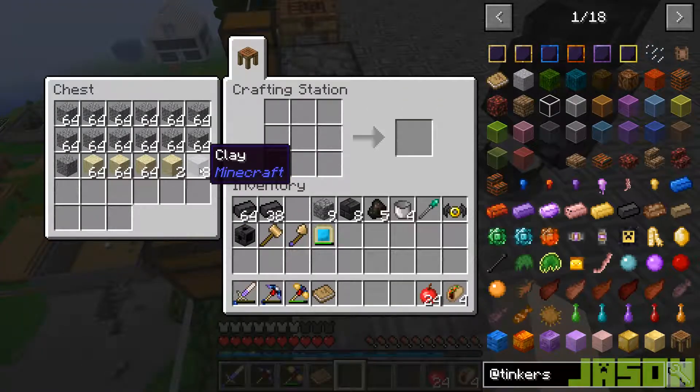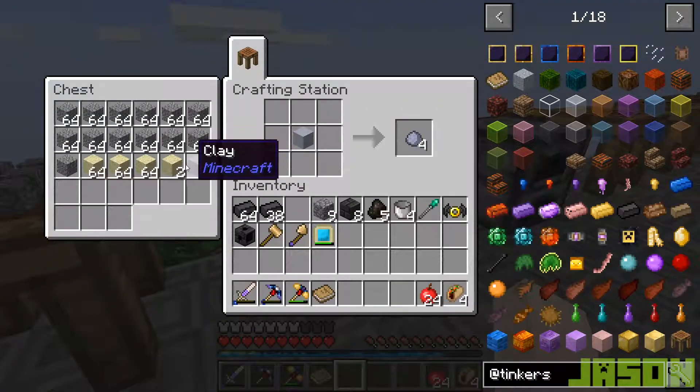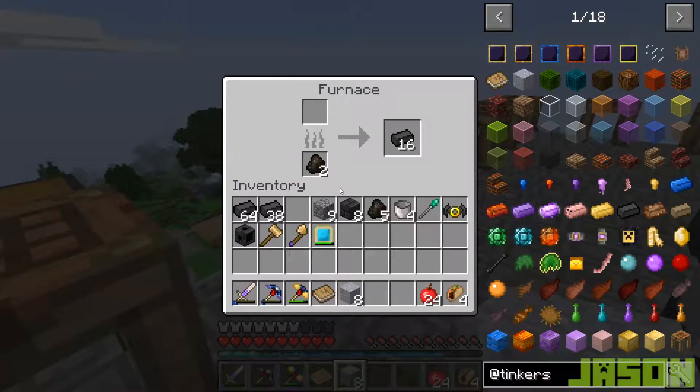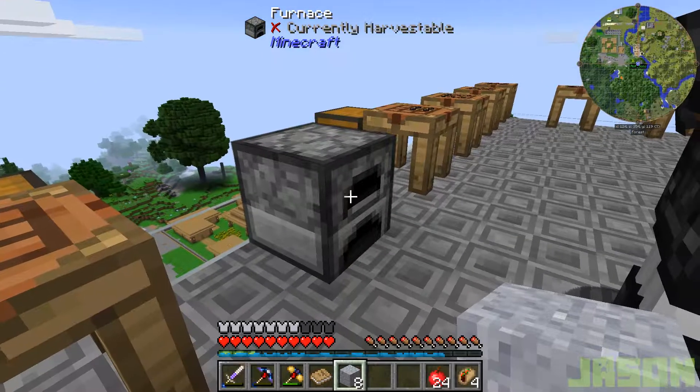F-U-R-N-A-C-E. So, you create grout by: one clay in the center, sand in the cardinal directions — north-south, east-west — and then gravel fills it in to get you a grout. So then you take the grout and the charcoal in a furnace and you burn it, and it creates seared brick.